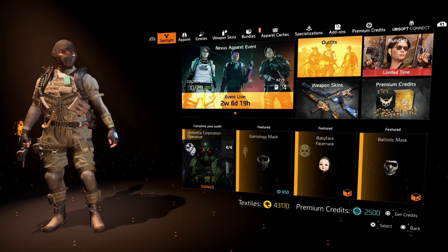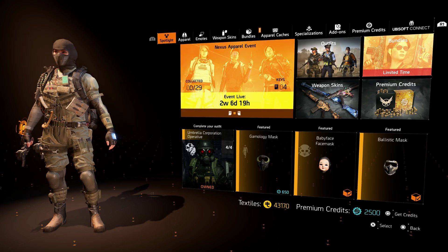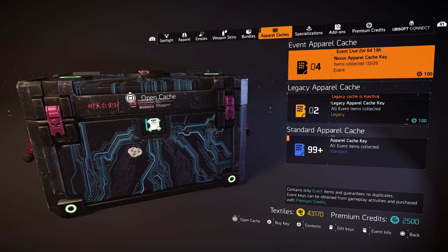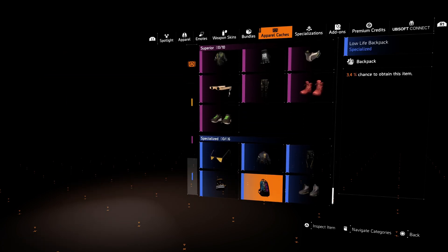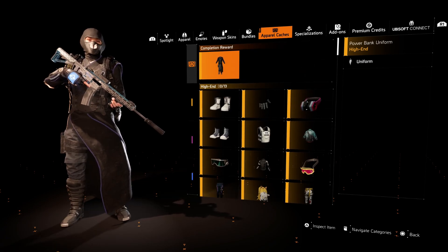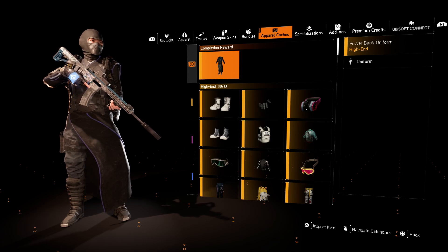A new apparel event called the Nexus Apparel Event just went live. We have two weeks to complete it. I started off with four keys, so I'm assuming most of you will too. Remember, there are a total of 29 items to get — from the blue to the purple to the gold high end.